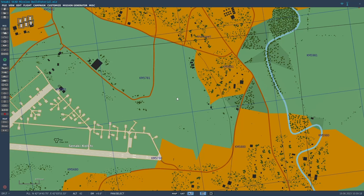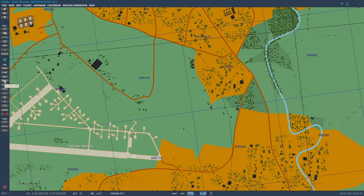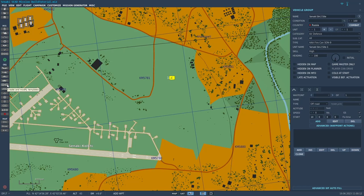We're going to put the SA-2 site over here in this open area to the east of Sanaki. I usually put down one ground unit before doing a template. In this case I'll put down the radar — I'm doing this to get the name correct for the template. It's going to be called the Sanaki SA-2 Site. It doesn't matter what unit I put down; I'll stick it right there.